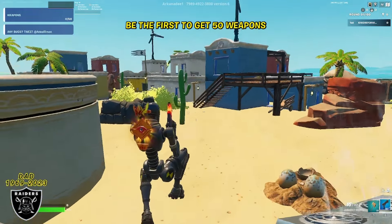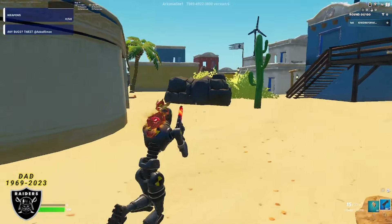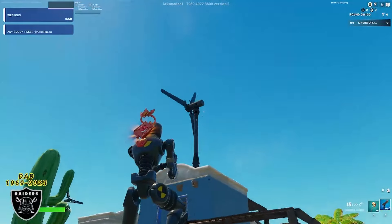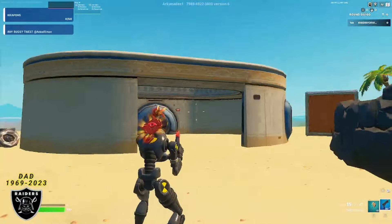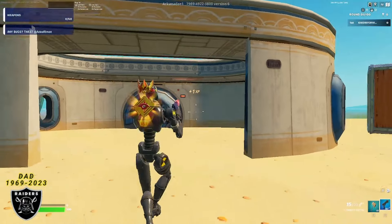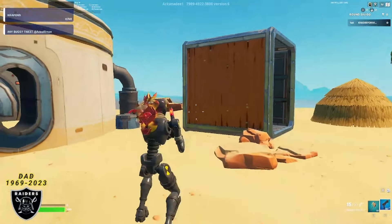You're going to spawn in a random location in this map, but that's okay — it's going to be easy to get to the same location. No matter where you spawned, look for the big blue building with the windmill on top, because that's going to help you find the Star Wars building. It has tires on the side and a big open rectangle door. This is the building you want, right next to the orange container.